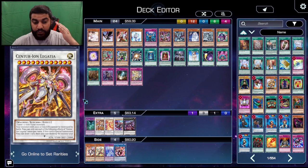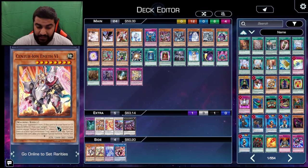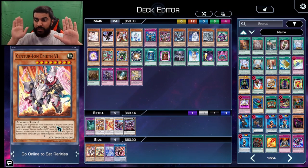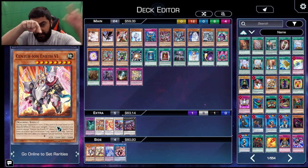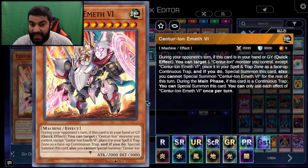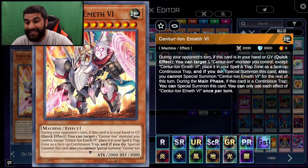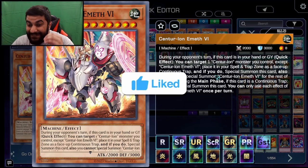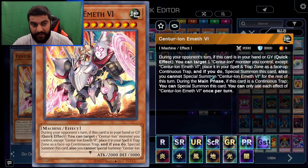During their turn, Legatia will go ahead during the end phase and put Primera in scale. So now they have the regular combo — Trudea in one scale, Primera in the other — and they go field spell effect, Primera effect. But then, in response to the field spell, they always go Emeth effect. Emeth has this effect where during your opponent's turn, if this card is in your graveyard, you can target one Centurion monster you control, place it in your Spell/Trap Guard Zone as a face-up continuous trap, and if you do, Special Summon this card. Also, you cannot Synchro Summon for the rest of this turn.